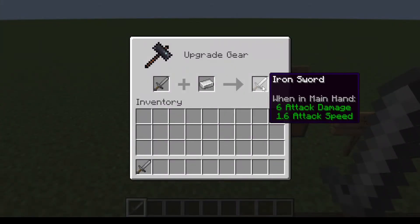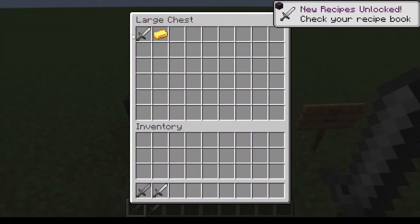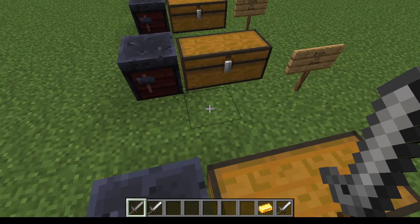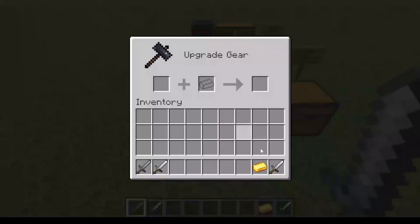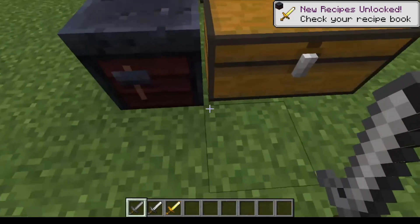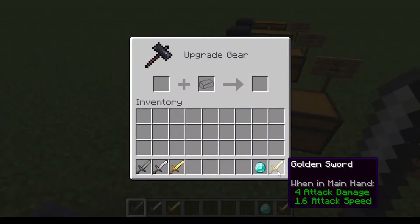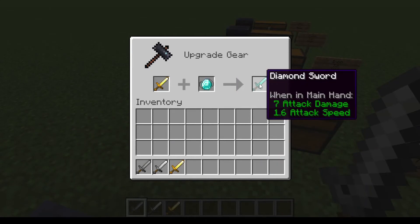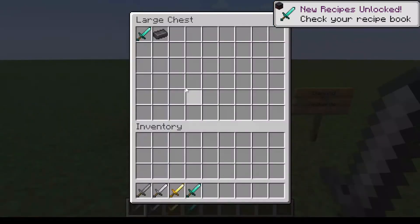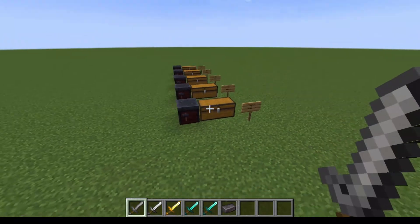Next one: iron to gold. I wish they put iron to diamond itself first, but they did not, so we have to convert to gold first — that's one downside about this. Then gold to diamond, and there it is — diamond. And the last one is diamond to netherite, which is normal from before.